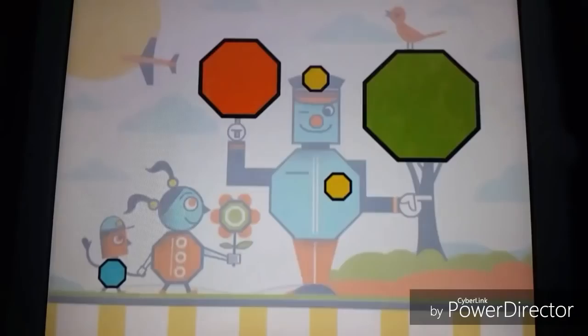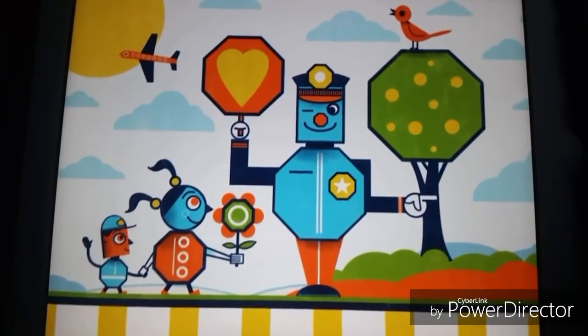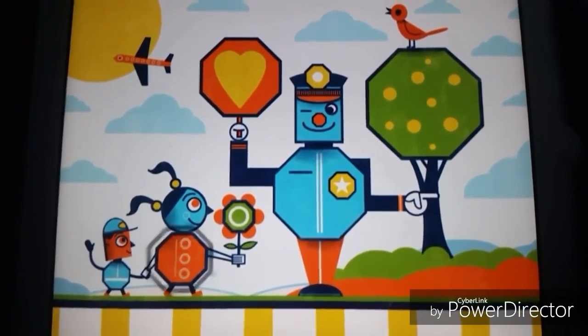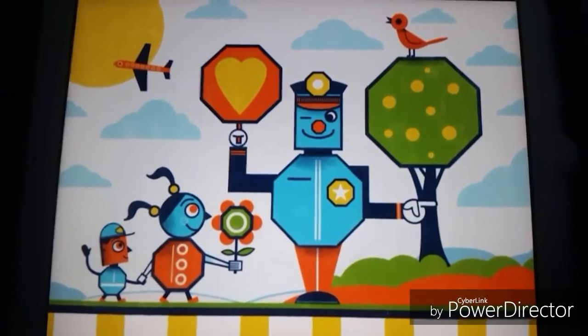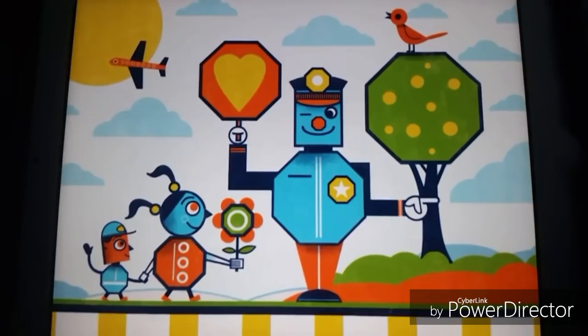We already found a few, but there are still more hidden in the picture. If you see an octagon, tell me where it is. On the flower. And on the little girl. The policeman's shirt is an octagon. Fantastic! Just one more to go.